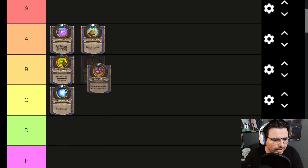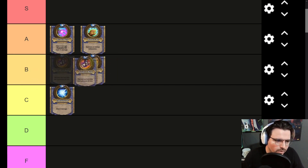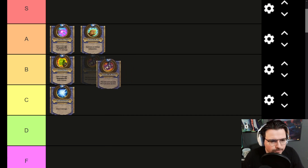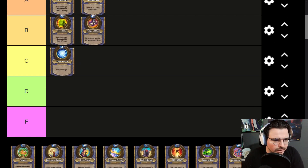Sleight of Hand — reducing a card's cost every single turn by two — is okay. I don't think this card was played mainly for the Hero Power, so I think it's probably at B tier. Granted, you could do some funky stuff, which is why I'm putting it in B rather than C tier. It's been doing pretty good.